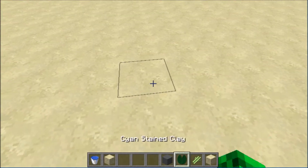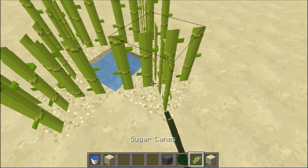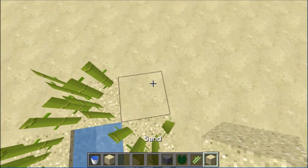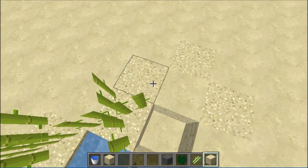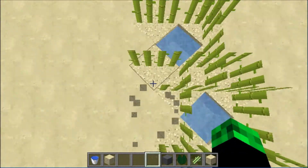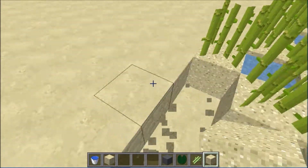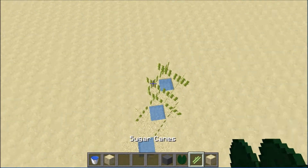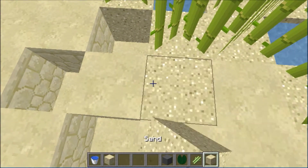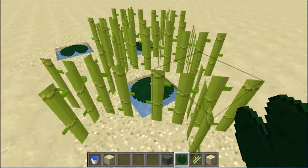First off we'll show you the most efficient. Sugarcane needs water right next to them, so this creates a plus. If we string the pluses together like this, we have the most efficient farm possible because there is 0% not used — it's every single block within the area being used. And you just place lily pads on them so you don't fall in the water.